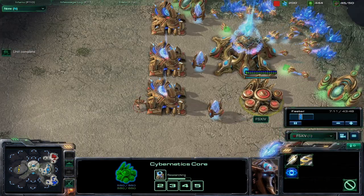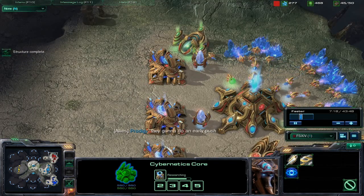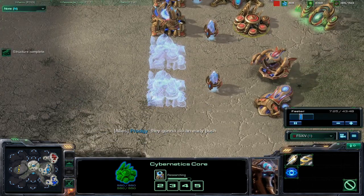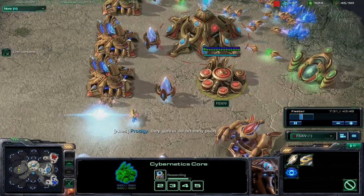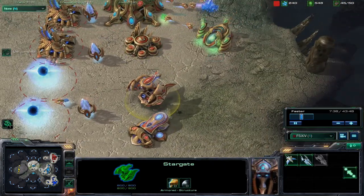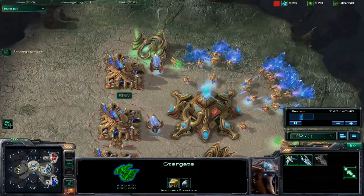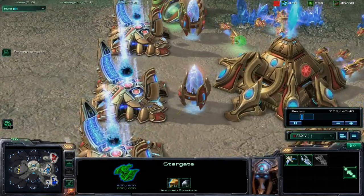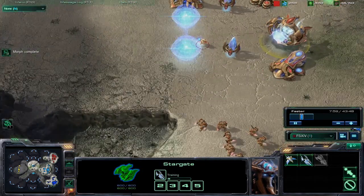I don't yet have warp gate technology, so I'm a bit behind. I got two more warp gates going down here which will be ready as soon as this upgrade finishes. That probe is going to start the research. One Stargate previously built — I'm going to go ahead and crank out a couple of Void Rays, necessary for both defense and attacking. Research is complete — warp gate technology is done, warping units in. Now I have the firepower I need to create an army.